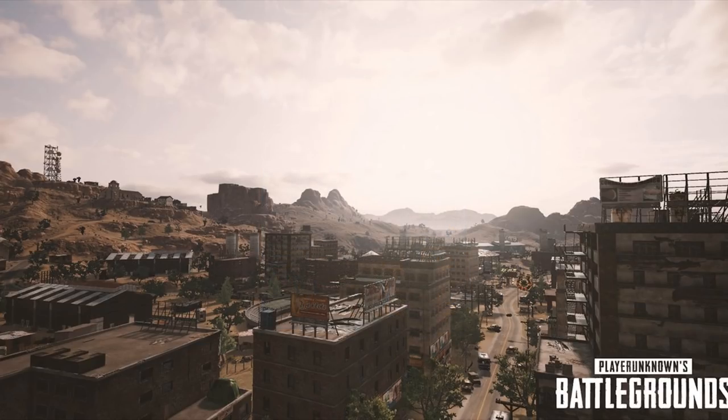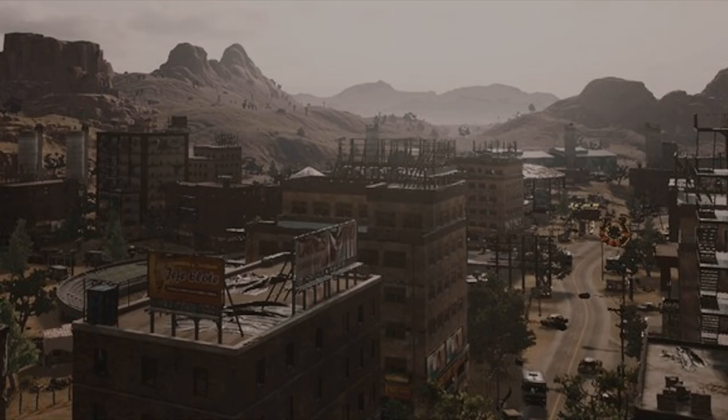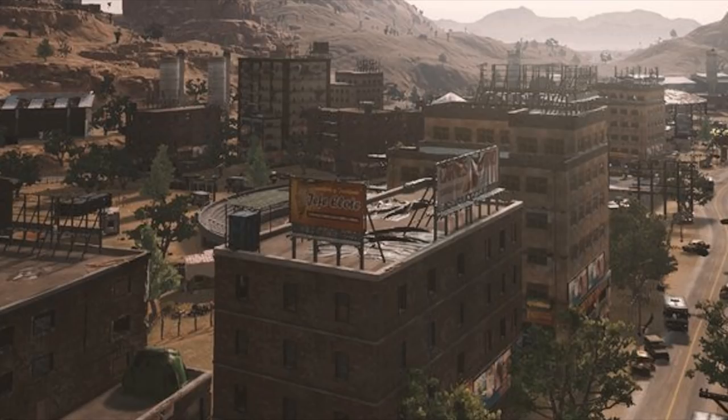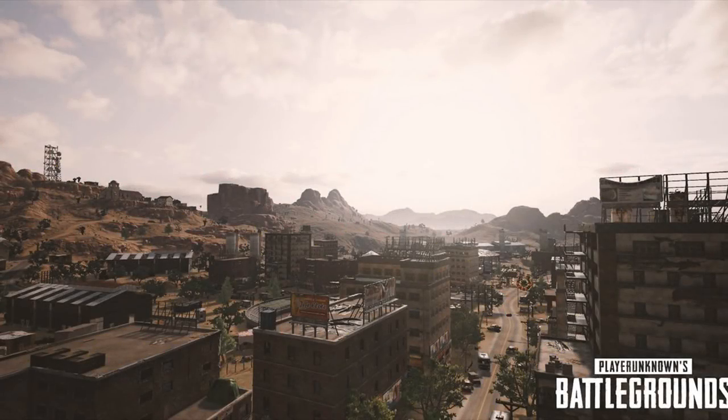In this first screenshot, we get a bit of a closer look at the big city located roughly around the center of the new desert map. As I've mentioned before, it does look like all structures on the desert map are original. We even have much taller apartment complex buildings, never seen before in PlayerUnknown's Battlegrounds. PlayerUnknown himself has said that not all floors may be accessible — maybe the first few bottom floors and the top floor for sniping or roof access, but not every floor on these large high-rises will be accessible.